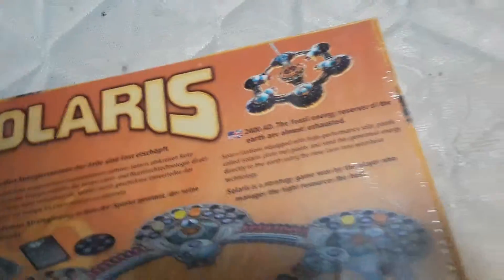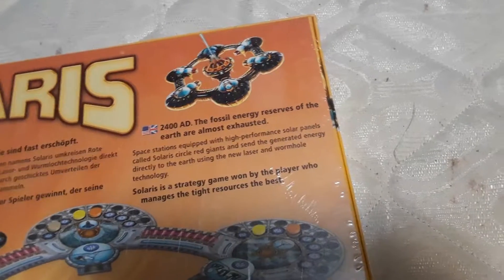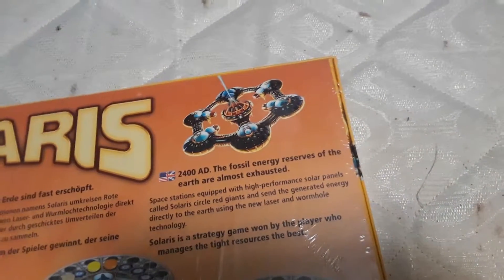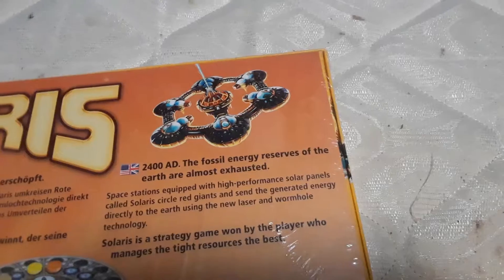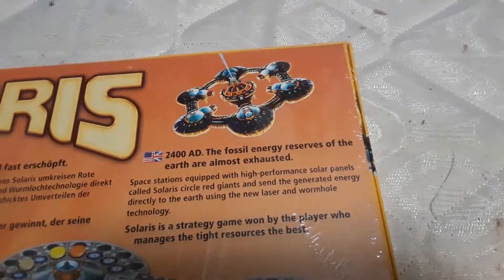2400 A.D. The fossil energy reserves of the Earth are almost exhausted. Space stations equipped with high-performance solar panels called Solaris circle red giants and send degenerated energy directly to the Earth using the new laser and wormhole technology. Solaris is a strategy game won by the player who manages the tight resources the best.